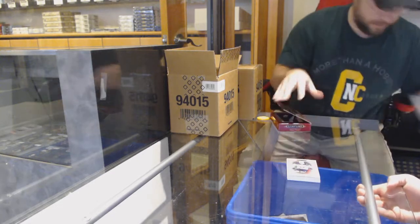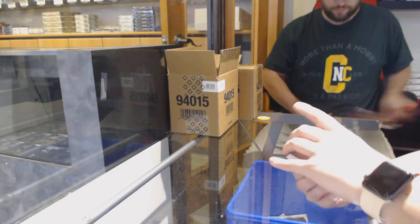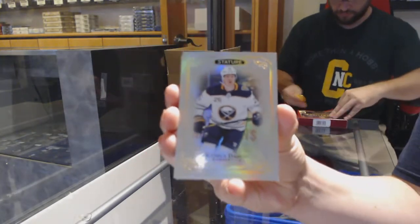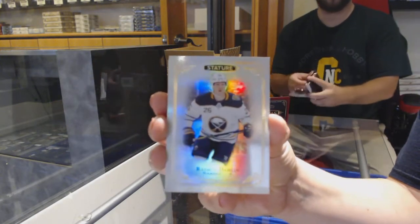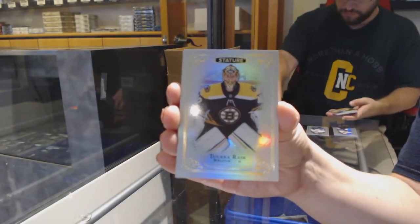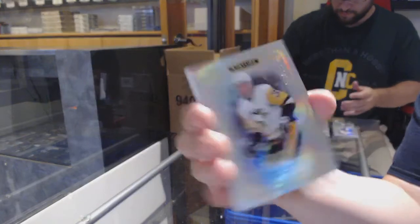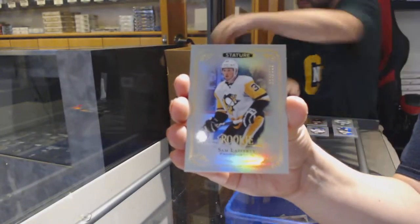I'll do the first pack. Just put the base cards together, colors together, same cards together. Base card for the Buffalo Sabres — Rasmus Dahlin. These are so pretty. Base for the Boston Bruins — Tuukka Rask. We've got number to 399 for the Pittsburgh Penguins, rookie of Sam Lafferty.